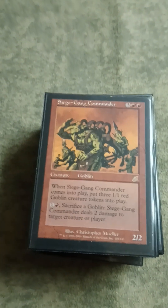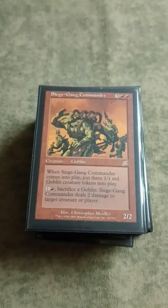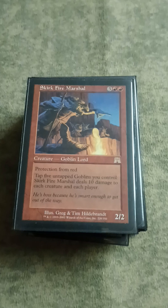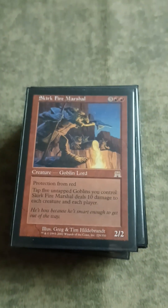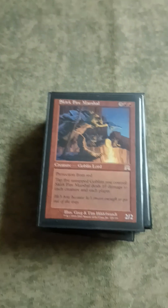Siege Gang is a great way to recover from sweepers, as well as offering more direct damage on random weenies and stuff. Just a sweet card. Skirk Fire Marshal is a great way to draw the game - it's always fun to draw the game with Skirk Fire Marshal. It can just be used to reset the board, too, which is generally how it's used. But you can draw the game, which always makes me laugh.